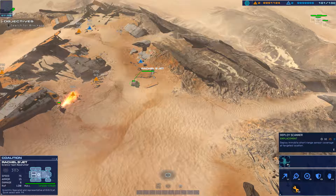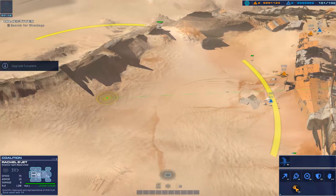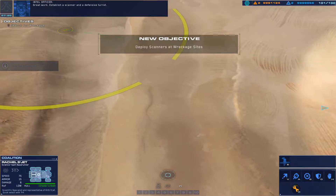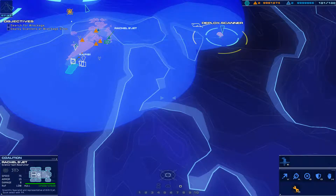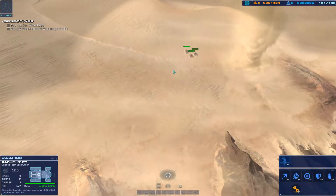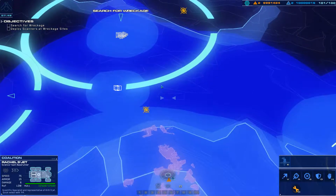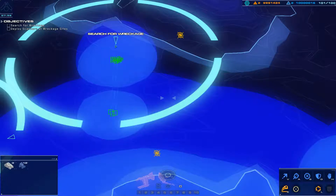Research completed. Wreckage site detected. Great work — establish a scanner and a defensive turret. Our scans indicate there are two additional wreck sites. Location marked — deploy scanner. Armor confirms. Destination set.